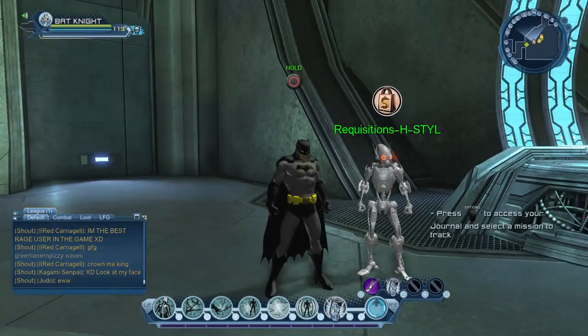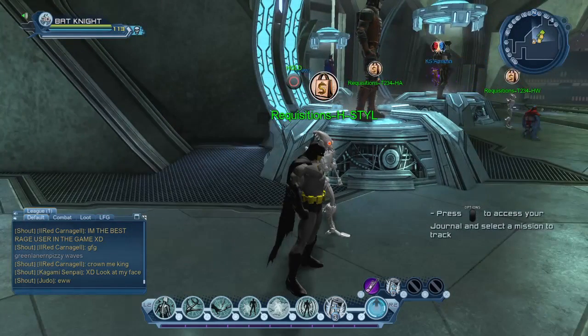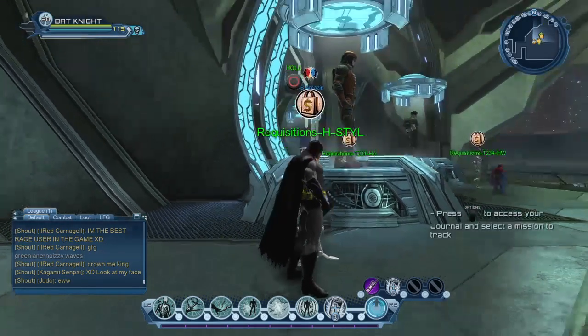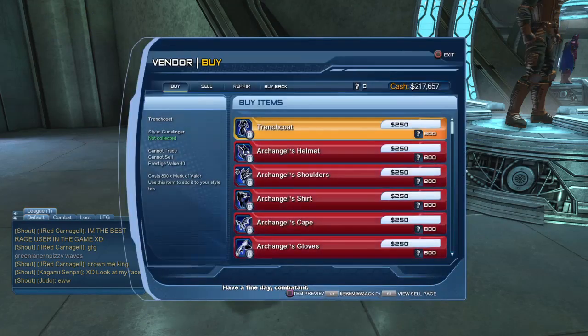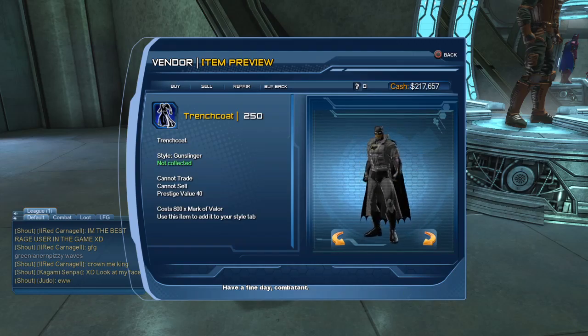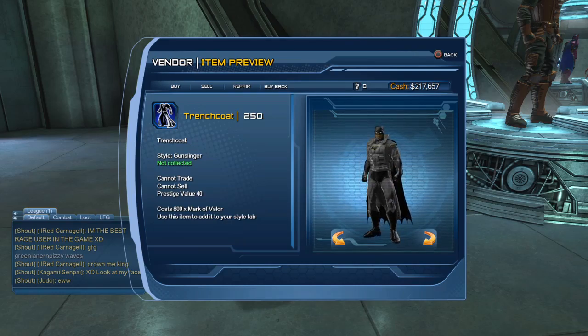So we have our Requisition H style vendor here. This vendor is selling PvP styles that are no longer available at the other vendors. They used to be available, then they added some new PvP styles and removed some of the older ones, and those PvP styles that are essentially no longer available - well, you can purchase them from this vendor. Let's take a look at what he has. You can see there's a nice trench coat that would be awesome for a desert Batman - I'm going to have to keep that in mind for a future build.